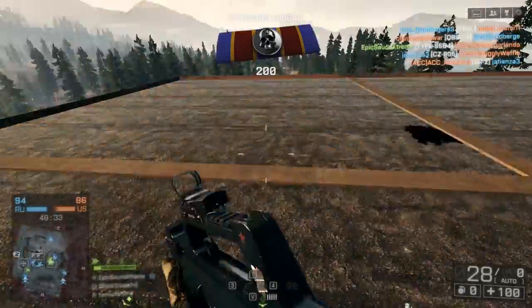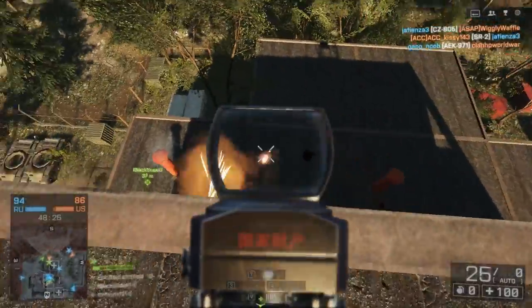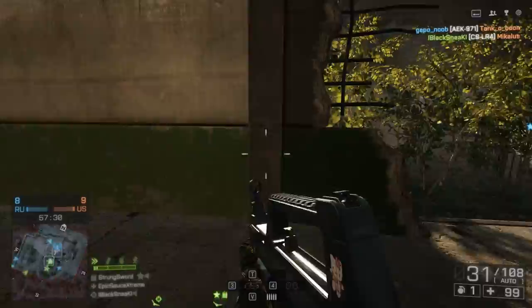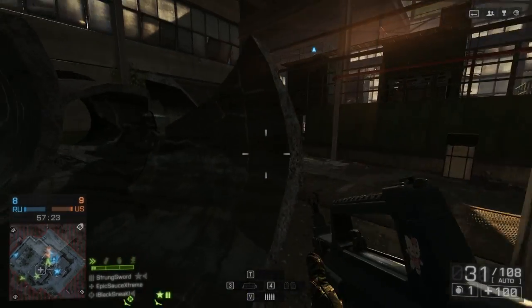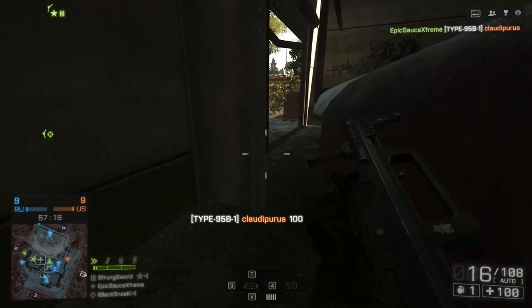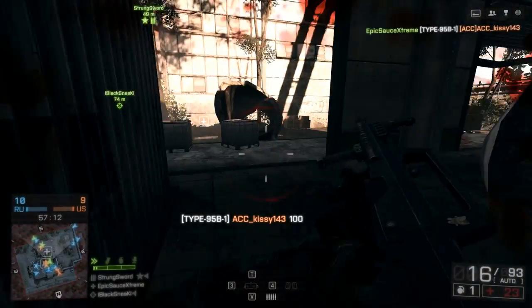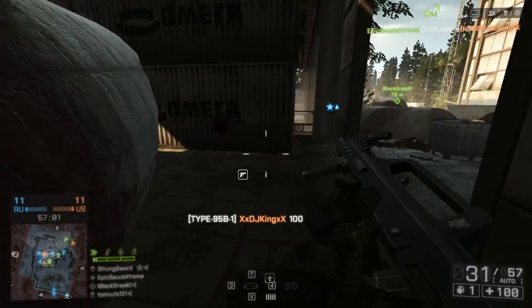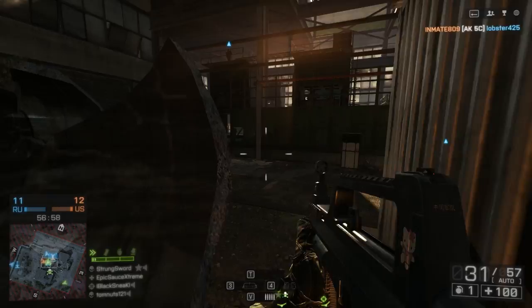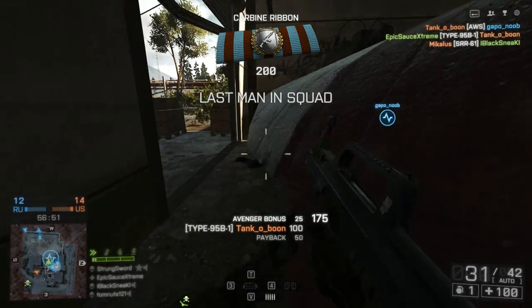Like many weapons in Battlefield 4, the iron sights on this thing just aren't up to the task of really dominating your opponent. Fortunately, because this is a Chinese carbine, you get the coyote sight very early on. The coyote sight is one of the best red dot sights in the game in my opinion — I prefer the cobra sight overall, but the coyote is a close second. Early on you'll also unlock the laser sight at 20 kills and the ergo grip at 30 kills. Equipping both of these will further improve the weapon's already very good hipfire accuracy, which is really one of the advantages you need to take with this gun, because it has a very low rate of fire that will ultimately hold it back.